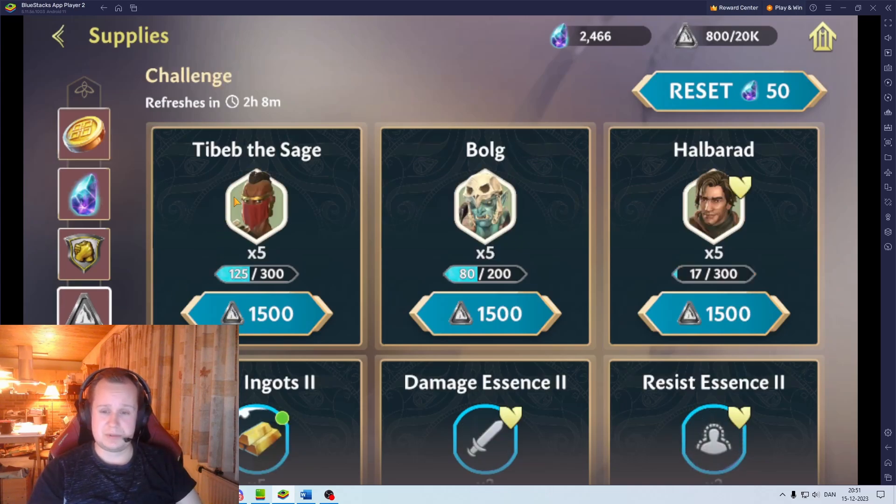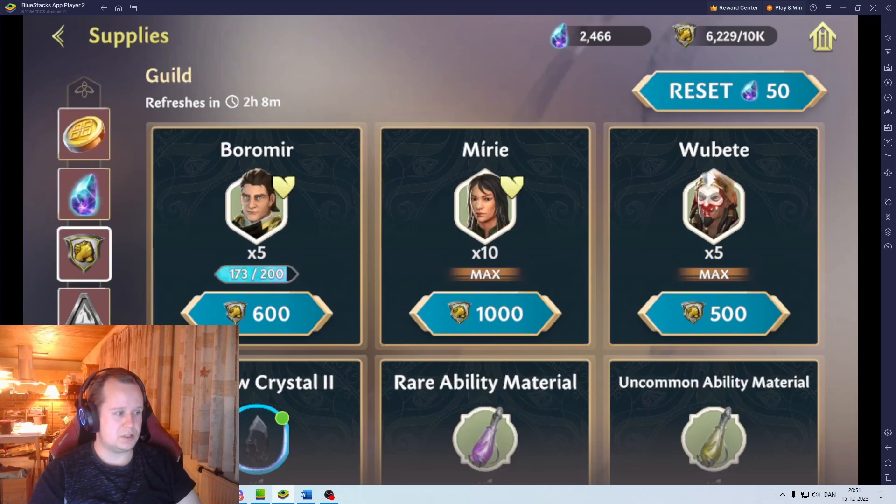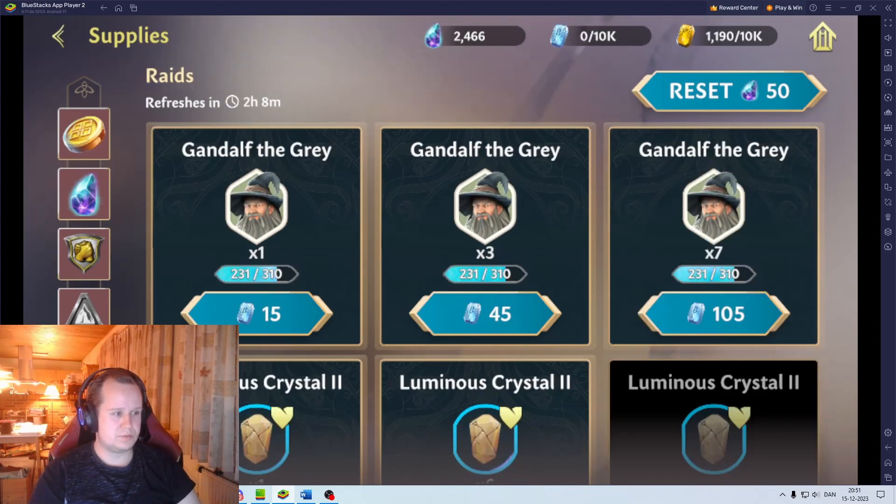I've heard something about there being an offer when you get to 200 shards for Tebeb, where you could maybe buy the final ones — I would really like that. That would put her at the end of January, and then I would have my Haradrim built all the way. Here I just do Goldbirds. And you can see I'm getting pretty close to my Gandalf — I'll say I'll get him maybe around New Year, so party pops at that time.